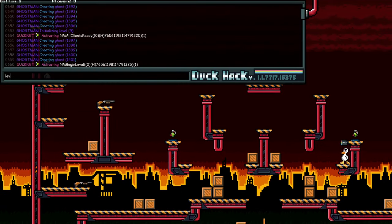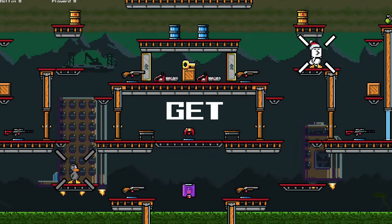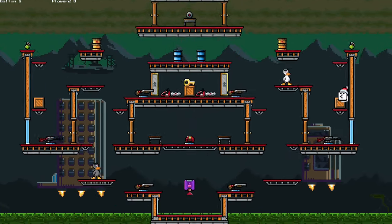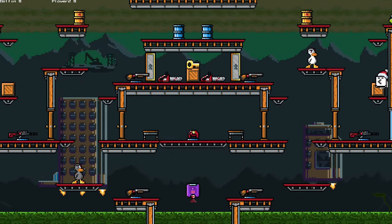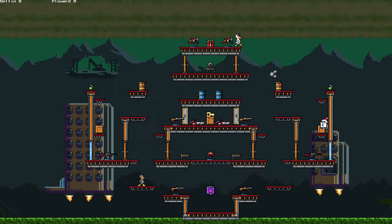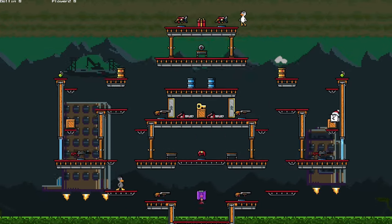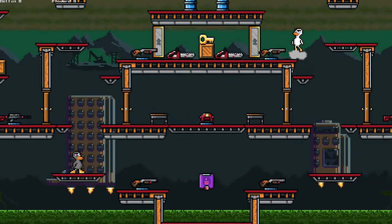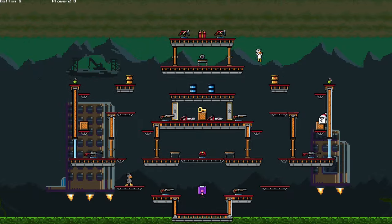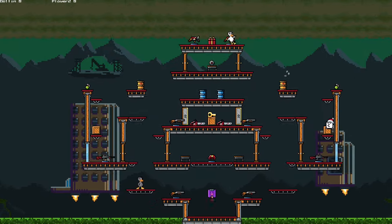I'm just trying to illustrate how many places you can use this, because you can use it almost anywhere. If you spawn on the bottom, you can do it on this box then off this barrel. Most tournament players will jump around to this barrel and do it up here to get to the net guns really fast. But if you're spawning on the bottom, you can also do it to get all the way up to the top really fast. There are quite a few places you can do it.